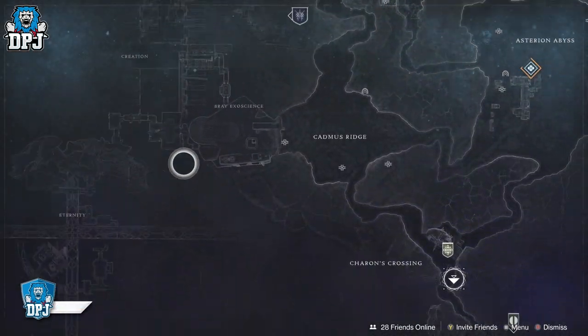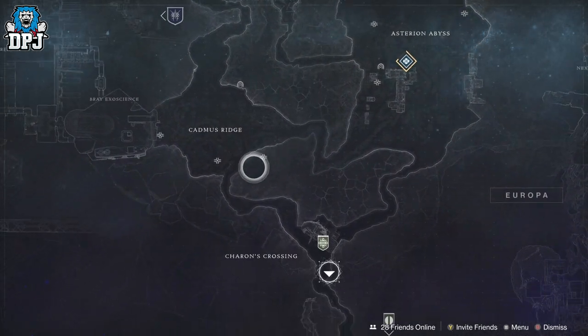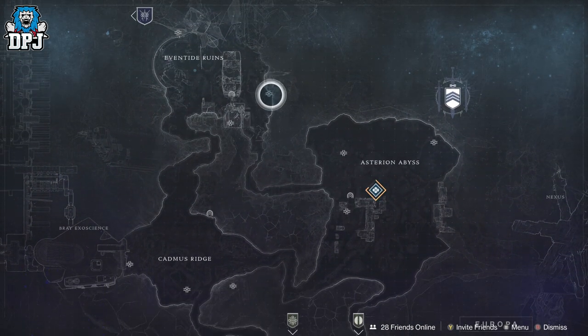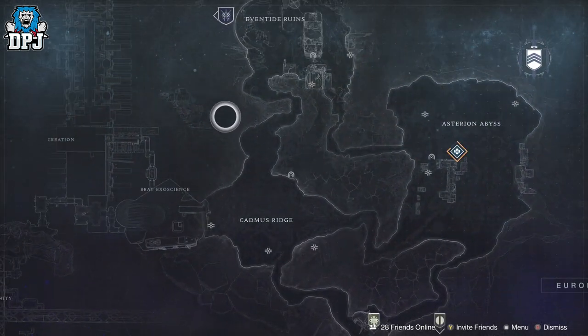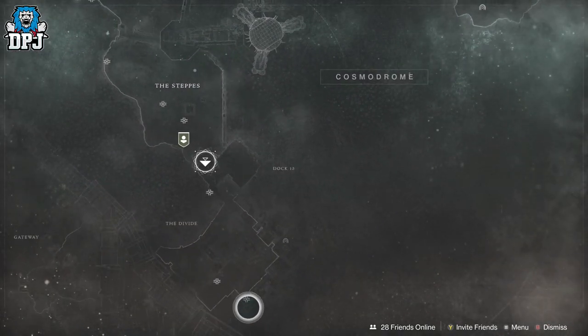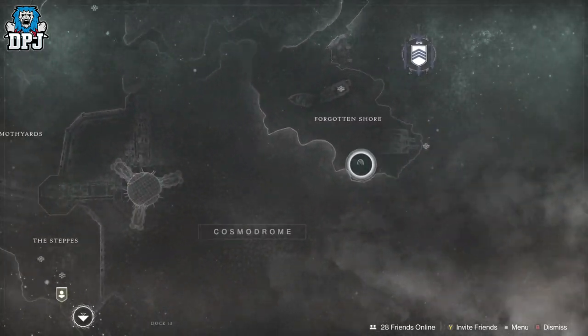Once you've done the campaign, the other best way to earn guaranteed fast blues — which are sometimes 20 power levels higher — is to get those gold chests on planets. With the Cosmodrome coming back as well as Europa, there are a ton of these gold chests which guarantee that high level blue loot, or even legendaries sometimes. All are marked on both maps, so they're real easy to get.